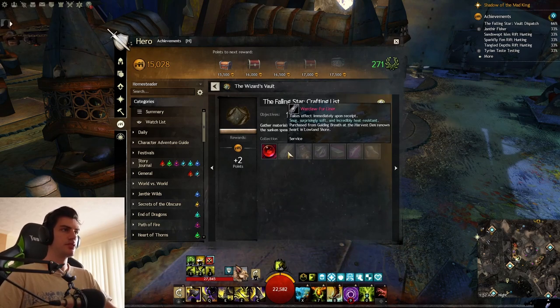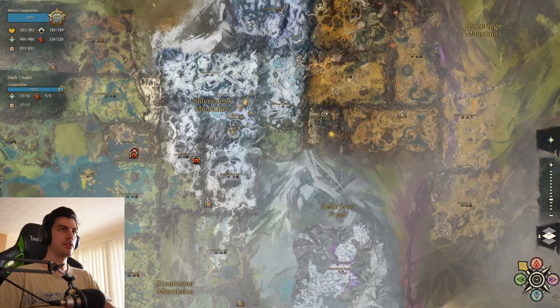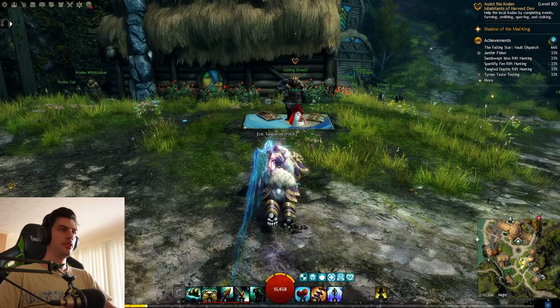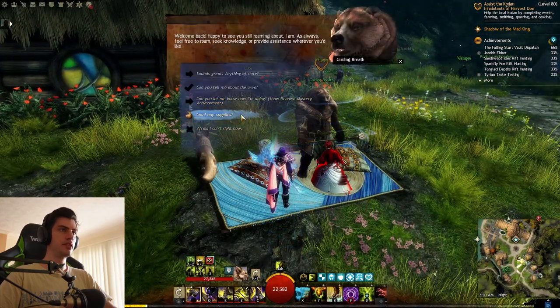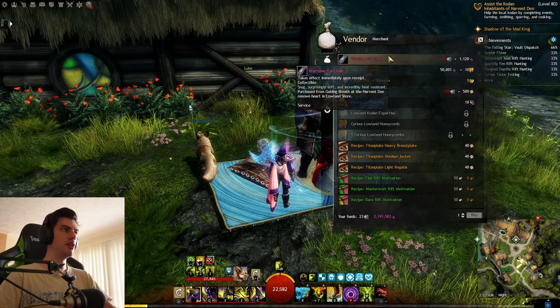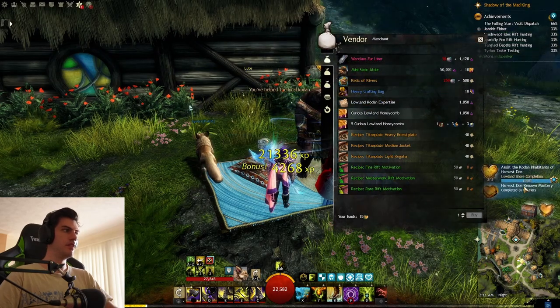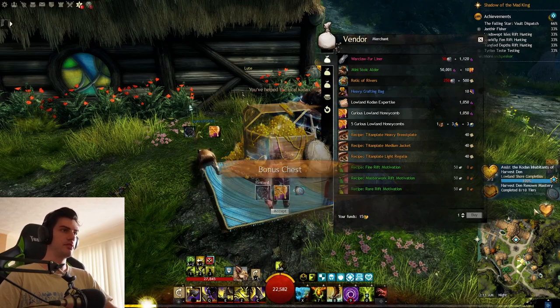Let's go step by step in collecting each of the items on this list — I'll show you exactly where to get them and how to get them. Everything is relatively easy and very straightforward. The first three items are all back at Lowland Shore, so let's teleport back there. Each of the first three items are all purchasable from the heart vendors in Lowland Shore. You don't even need to complete the heart to purchase them, but you do need Ursus Coins.